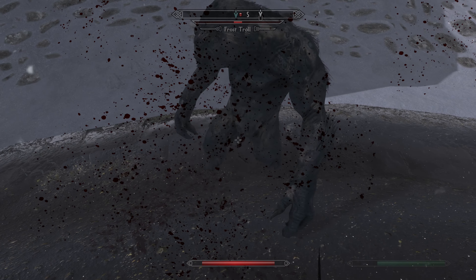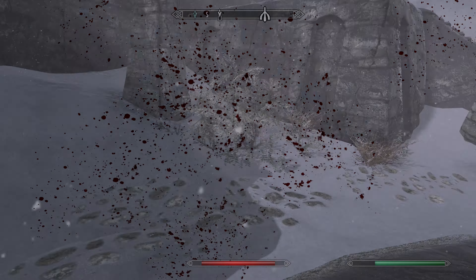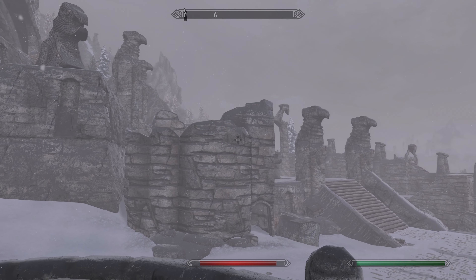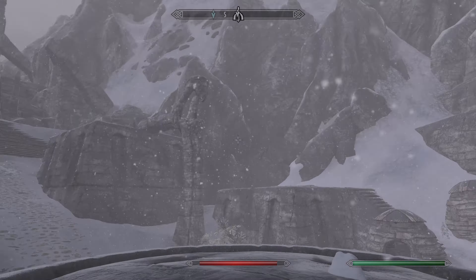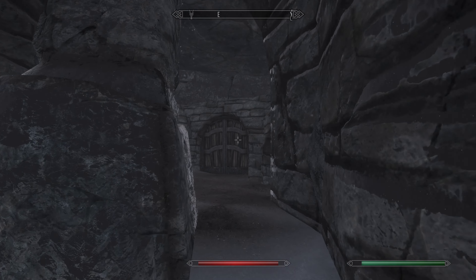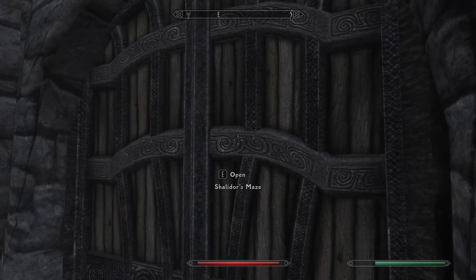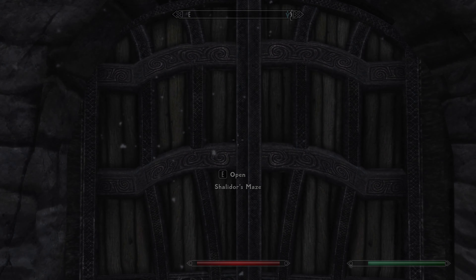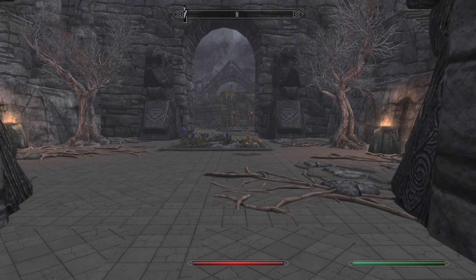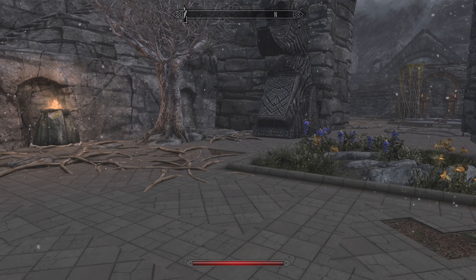Hidden away in Labyrinthian is a secret maze that took me a very long time to find. You can get a unique item only found here, and it's also a uniquely styled location. Over here we have a secret area known as Shalidor's Maze. It's important to note my game's a bit bugged because I haven't updated the script extender in a while.